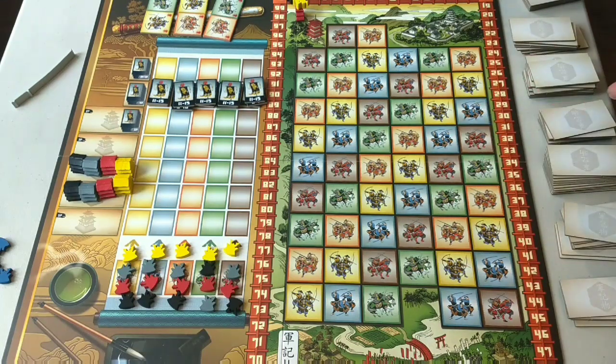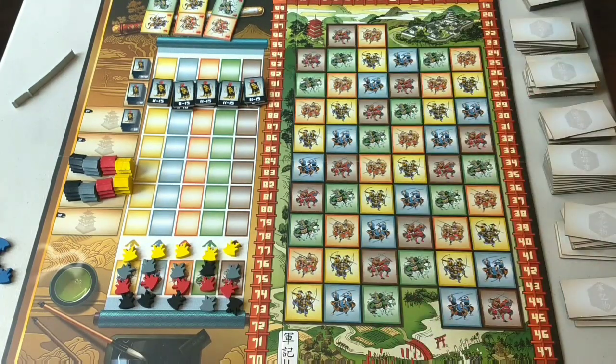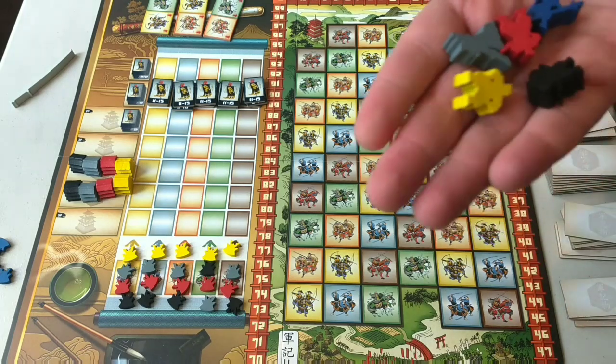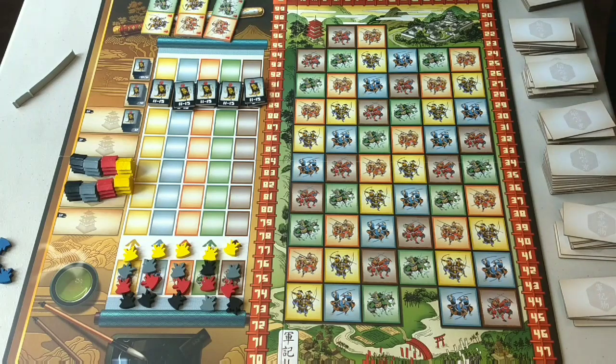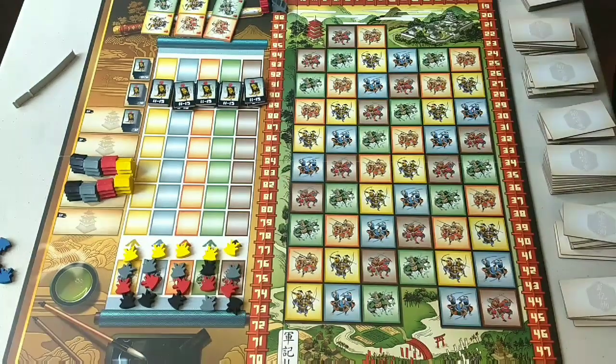So this is the contents of the box. You get this great board — I love it. You get these Daimyo figures to track your points; there's one for each player. Since it's a four-player game I set this up for, I'm just gonna put the other ones aside. And look at these things — they are cute. They're not the standard meeples; they actually have a shape to them, which is awesome. I love little touches like that.